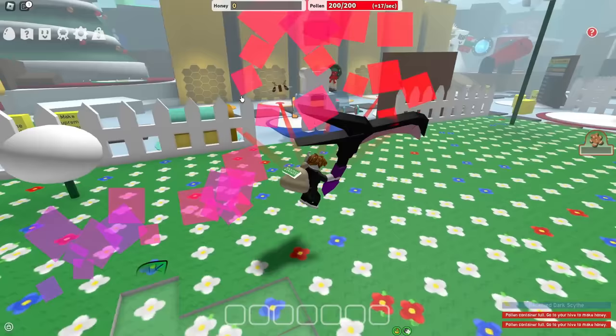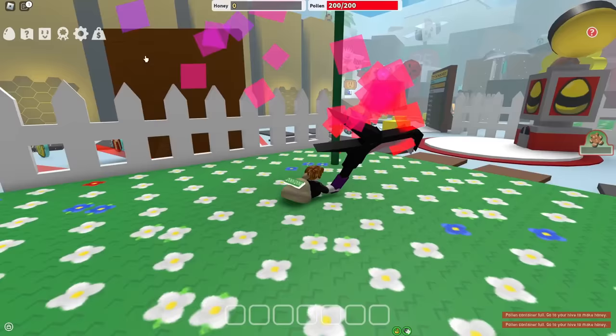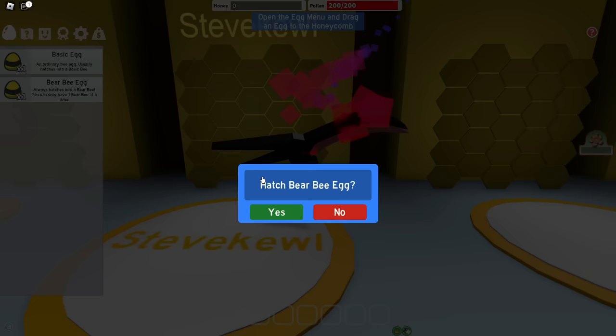Let's use the Dark Scythe on Dandelion Field, and I literally filled up in one millisecond. That is kinda insane. This is a B-Storm test realm, so anyway, I should just go ahead and claim my hive. And I'm not gonna use the button to get all B-Eggs and auto-claim badges like I usually do, because I'm gonna see how far I can progress as Noob with Dark Scythe.